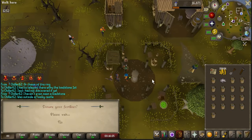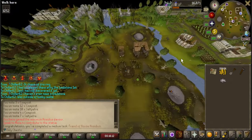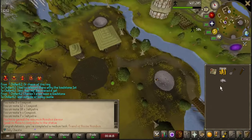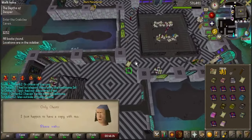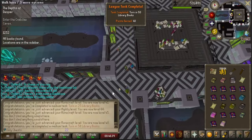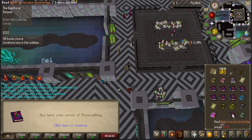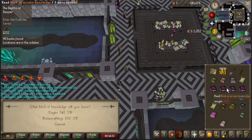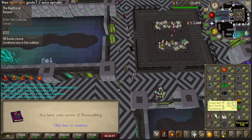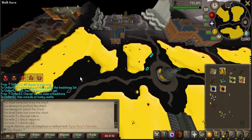This should be 100% favor for Hosidius — that is a medium task. I'm going to go talk to the architect of the area to lock that in, and then I'm going to enter the Woodcutting Guild for another 40-point task. This last book I will turn in should complete 50, which is another task. That is turn 50 books in — that's all of the book tasks, so that's super nice. We ended up with 50 Runecrafting — almost 51. Just got a nice 40-point task down.